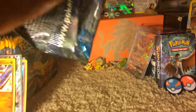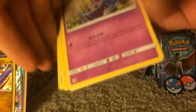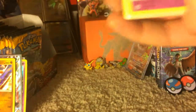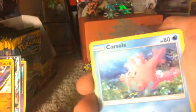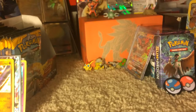One more pack — can we pull a holo or an ultra rare or something? Still worth trying. Zubat, Turtonator, Rowlet, Drowzee, Beautifly, Energy Switch, Trumbeak, Porygon, Hypno Reverse, and a Crabbominable. I do not have this, so that is a good ending.